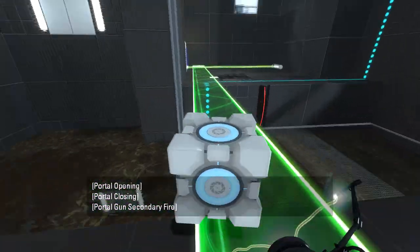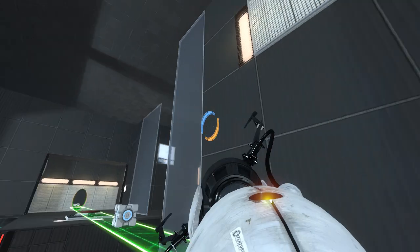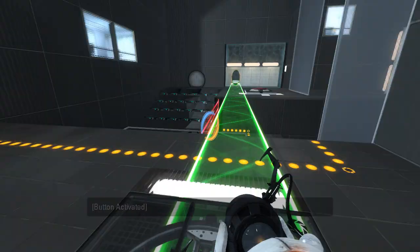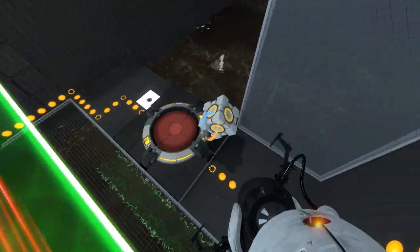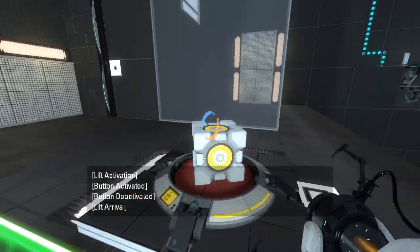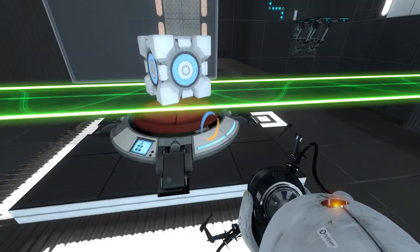Then we do this. Set that up there. I'm guessing we can do this. But that doesn't lift the platform, so I don't need to do that yet. Let's try the other button first. So here's the thing — I'm wondering if this is intended or not. I don't actually know, but it works.